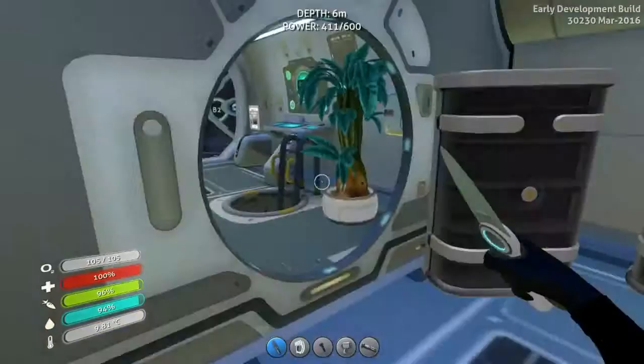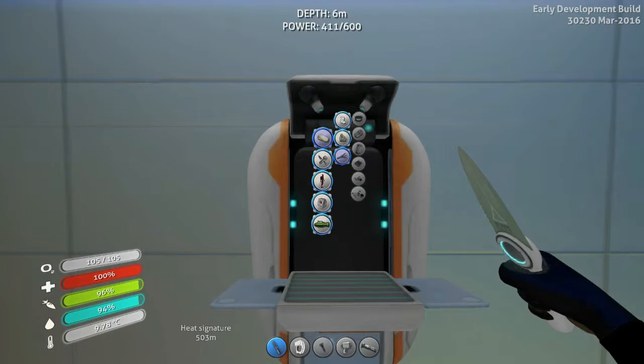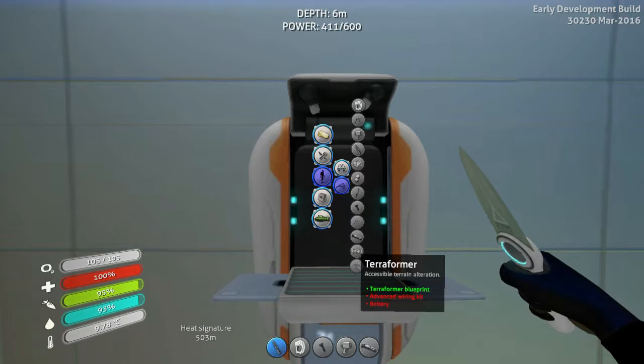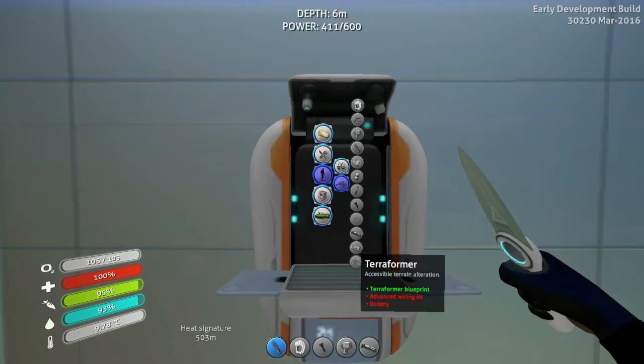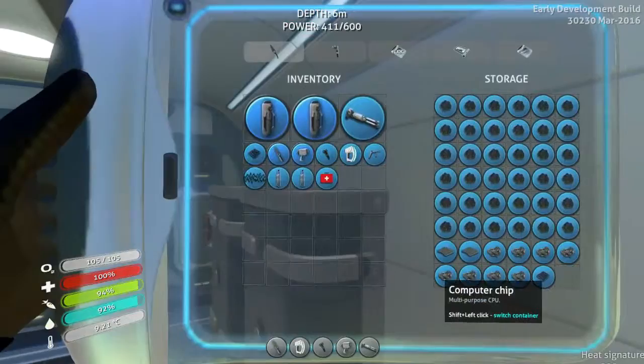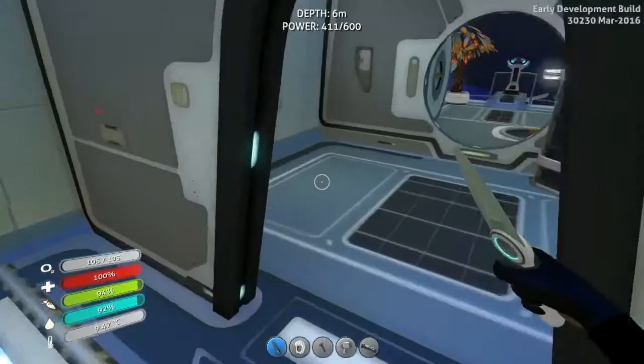I need an advanced wiring kit. It's been a while since I played this game, so I can't really remember the recipe. For the terraformer I need a battery as well. For advanced wiring, I need two parts gold and one computer chip — I have those here.